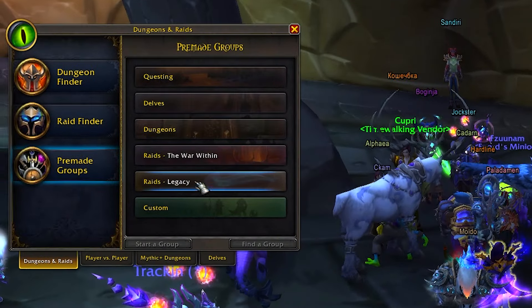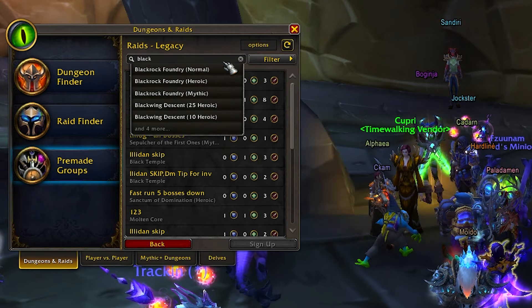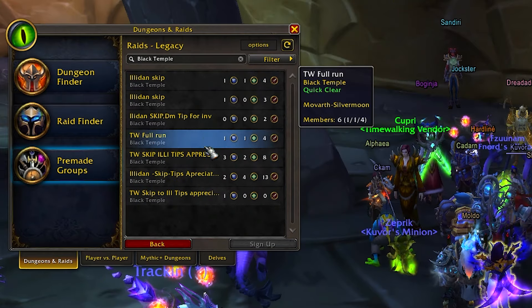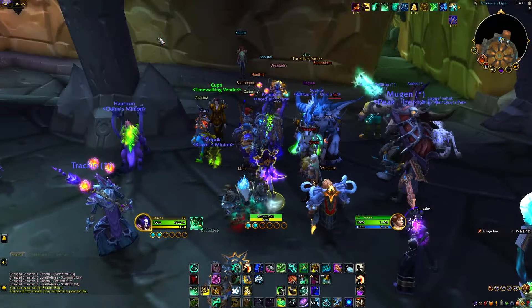I recommend going to pre-made groups and searching for legacy raids or other areas where people start these raids, or even ask around among the people standing near you. Search Black Temple and you can see there are several groups already forming. They should invite you regardless because it's quite simple and you just get scaled down to your gear, so it doesn't matter what item level you are right now.